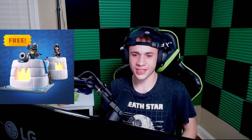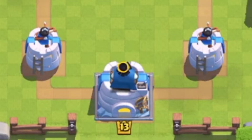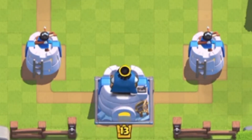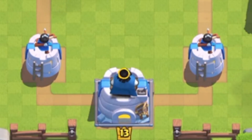Coming in at number 14 we have the Ice Hut tower skin from season 6. Season 6, the first edition of Clashmas, was the very first season in Clash Royale to have two tower skins — a paid version and a free version. This is the free version, and for a free tower skin it's pretty solid. It's very simple — just igloos for the king tower and princess towers — nothing special, but nothing that takes away from it either.